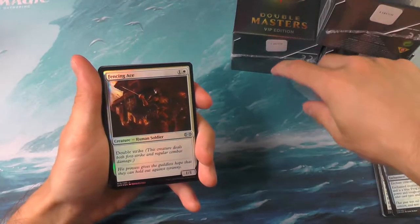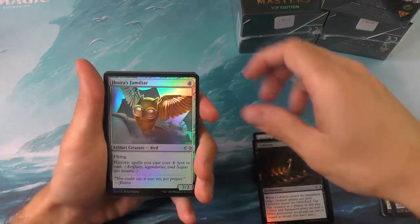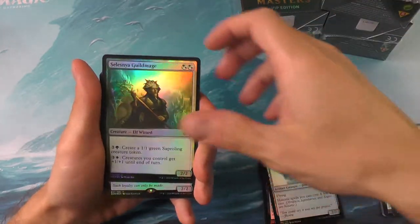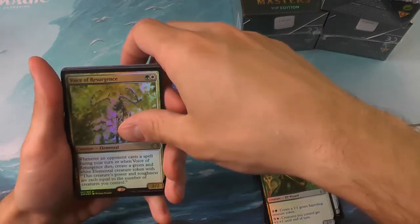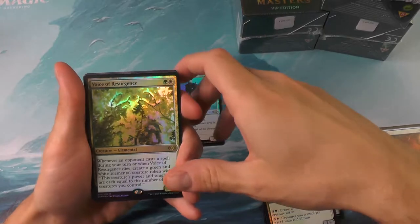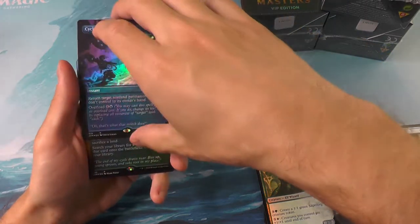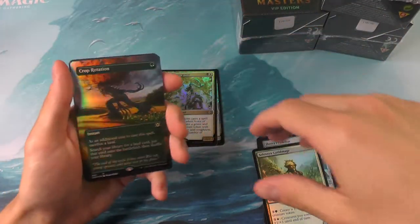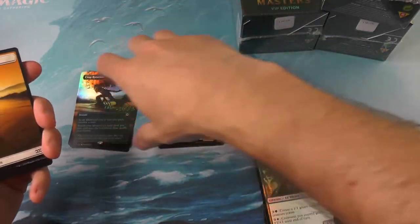So with that said, let's go ahead and go into our unboxing here. A nice little foil — love to see that. The Adaptive Automaton. The Voice of Resurgence for rare number two. A Cyclonic Rift and a Crop Rotation. Well folks, that's about as bad as it's going to get.